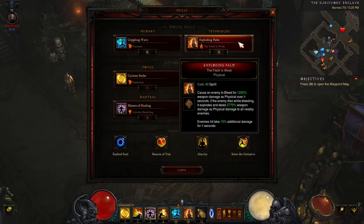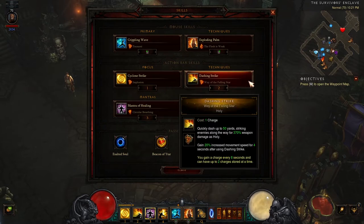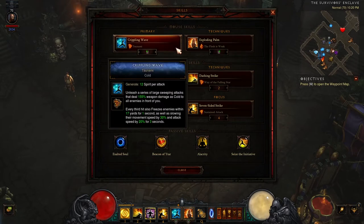Let's go over the skills. We'll be using Exploding Palm with the Flesh is Weak rune, and Seven-Sided Strike with the Sustained Attack rune. Both of these skills receive buffs from the set bonuses and are key damage-dealing skills. Next, we have Dashing Strike with the Way of the Falling Star rune for significant increased mobility. And then Cyclone Strike with the Implosion rune, which is critical to help group up enemies for one of the dungeon objectives. We have Crippling Wave as our primary attack and spirit generator, taking the Tsunami rune for its superior area coverage for applying Exploding Palm through the 2-piece set bonus mechanic.